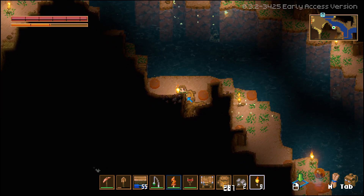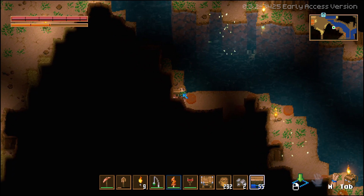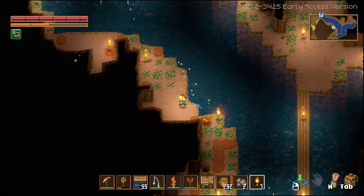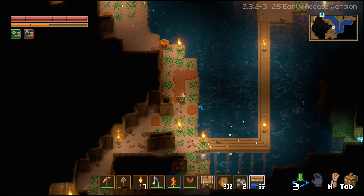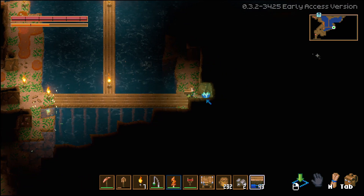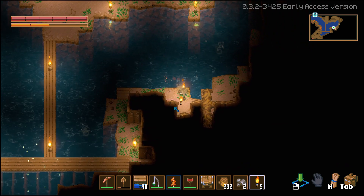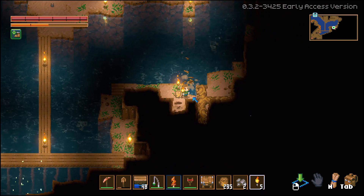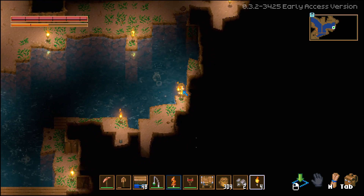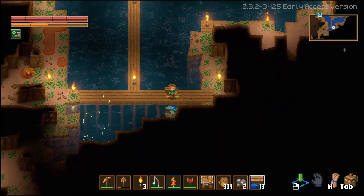Might as well grab this. Just some copper — the base is right there so we're pretty close to home. Let's go back to making a bridge this way. We can grab the wood while we're here. We honestly don't need to make any bridges right here, so let's not waste them.